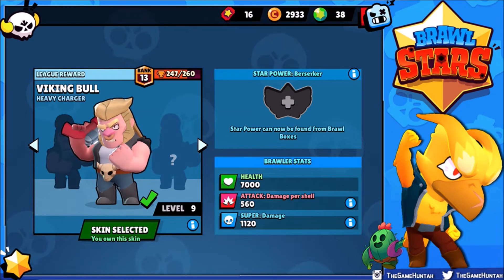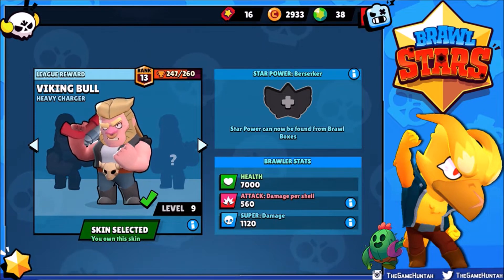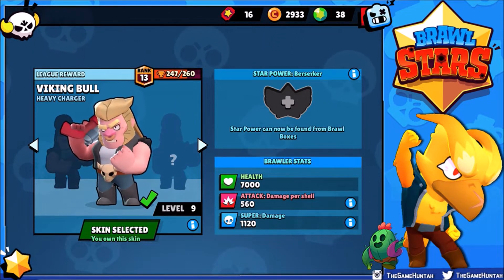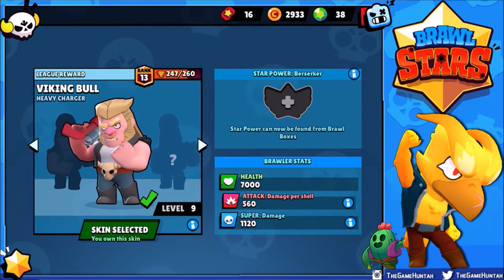What is up guys, this is the Game Hunter — another day we play Brawl Stars. In this one let's talk about the best tank in the game: Viking Bull. He's an amazing, well-balanced character — a mix between El Primo and Shelly, with a good balance between health and damage.